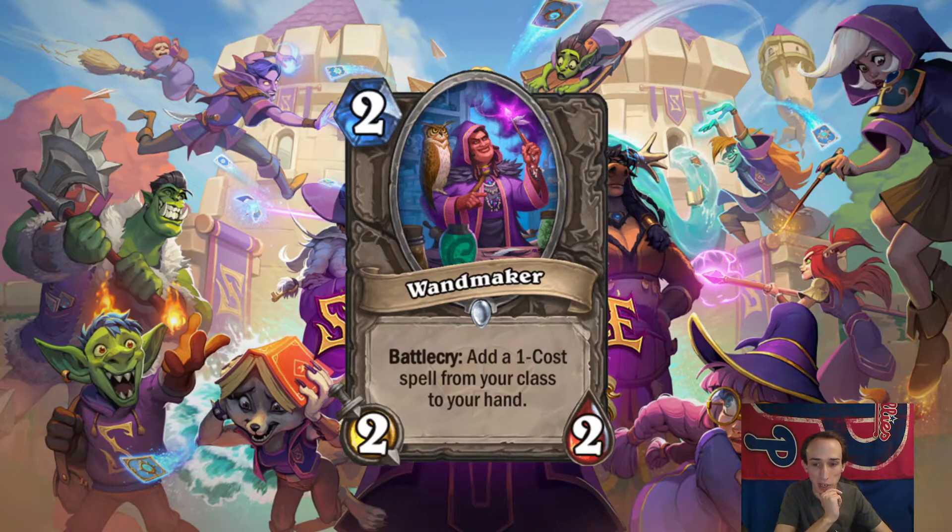Shaman has some okay 1-cost cards, but it's just 1, right? With Spellkin you got 2, so if you whiffed once, you had the chance to redeem yourself, or double up on good cards. I think Demon Hunter wants this the most, so probably include that in some Demon Hunter decks.